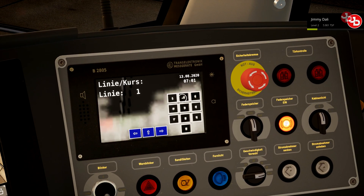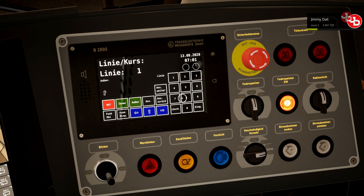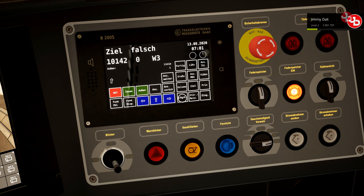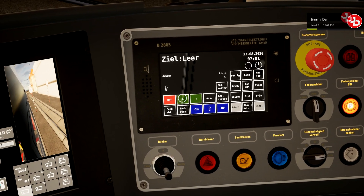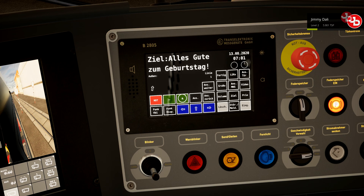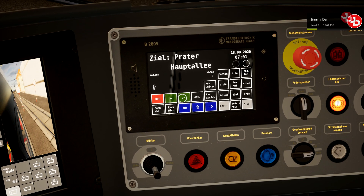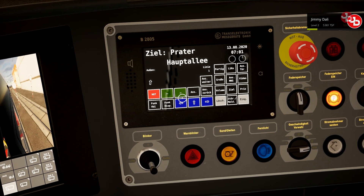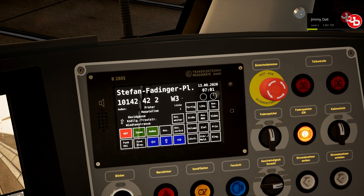Now we're going to set our destination — clicked on that, press enter, then cancel. Then Zeal, Zeal, and we're going to select Pratt, so we have Pratt as our destination. There we go. If we were leaving from Pratt we would have to set Stefan Plots as our destination. We press enter and we have to wait three minutes.